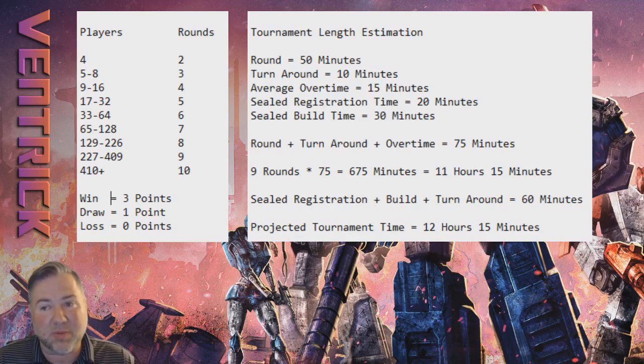That match may not even go to time, in which case the extension gets washed away, but if it does they have an additional 10 minutes before the tiebreak procedure kicks in. I'm rounding average overtime to 15 minutes from past experience — sometimes at Magic GPs rounds have gone half an hour or 45 minutes. Being in overtime is no excuse for slow play; you can still get a warning. Now, we knew there were three rounds of sealed deck in this tournament: 20 minutes to open and register packs, 30 minutes to build, plus 10-minute turnaround — adding about an hour.